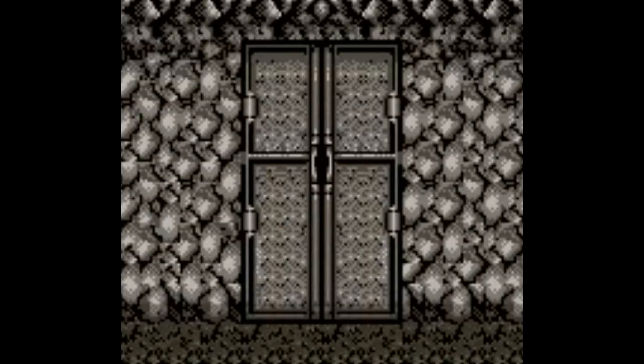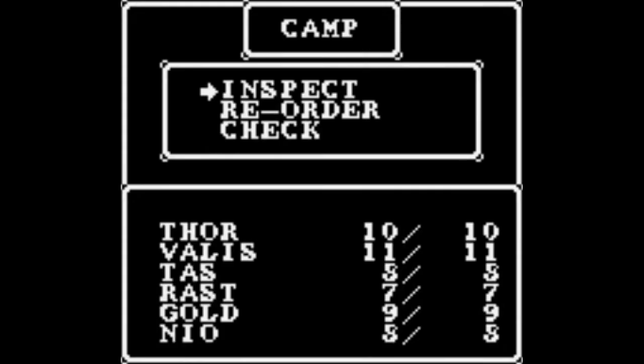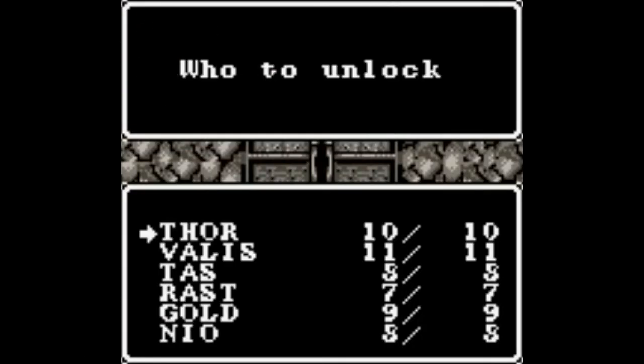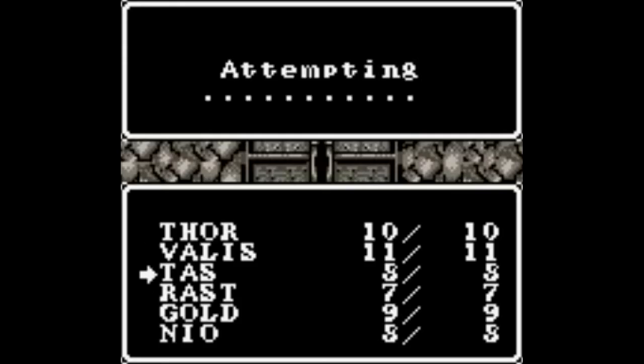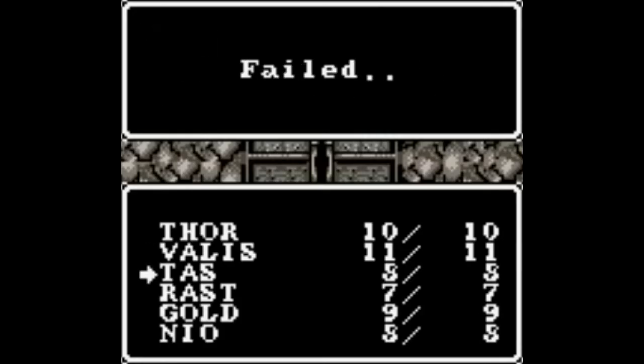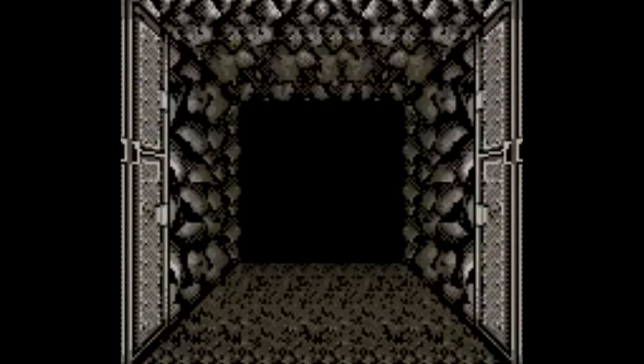Let's see what's in this room here. And it's locked. So of course I'm going to try all the other options — it says unlock. Oops, wrong option. I failed, probably because maybe I am under-leveled, or perhaps I need a key. I'll try a few more times here.